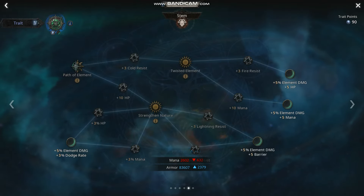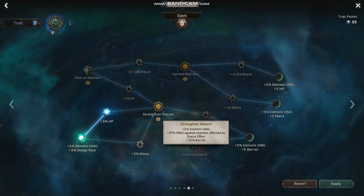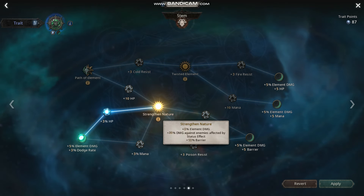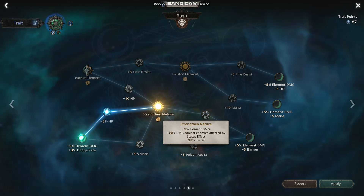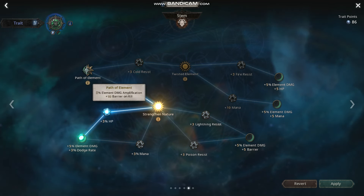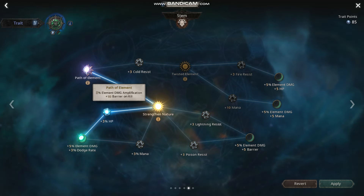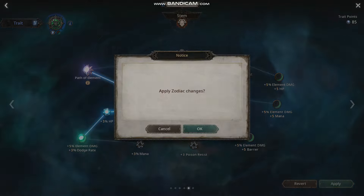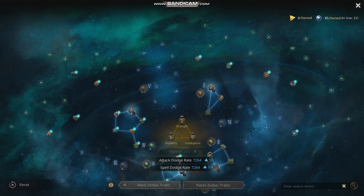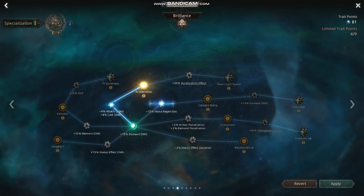Once you unlock the next part, you want to take Damage Dodge and then HP. Then take the damage here — it does another 20% damage for status effect. Wound is a status effect for fire. Take HP, then the Damage Amp location here, which adds 5%. Apply that.